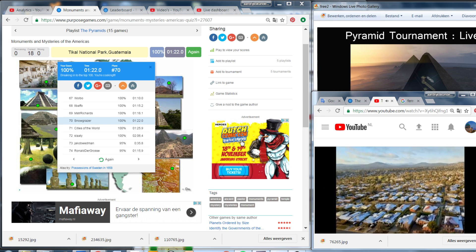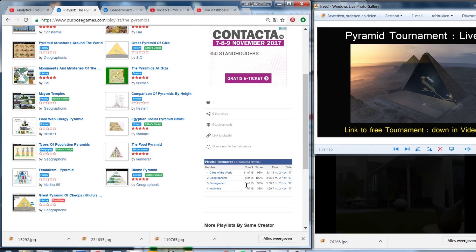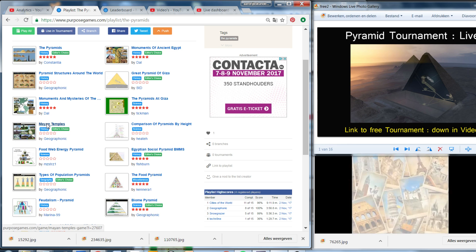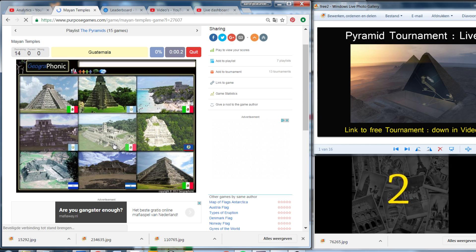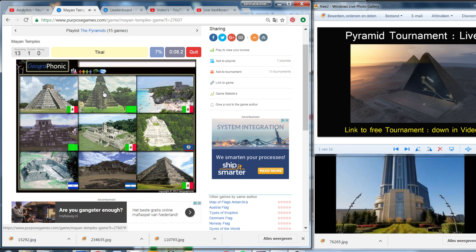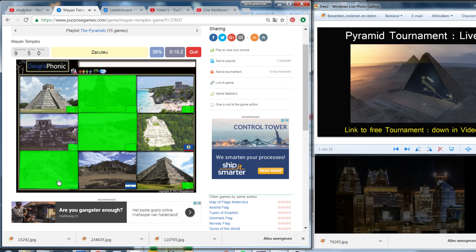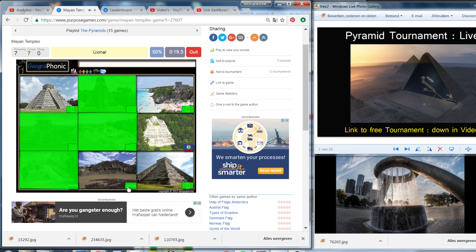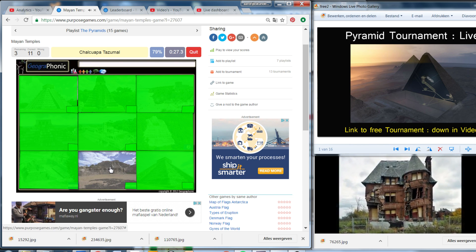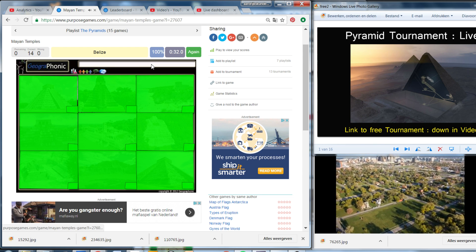Let's see how we're doing — third position, we've played five games. I think we go for it. Still in America — let's play the American Pyramids. Guatemala. Mexico. Mexico — Palenque. Copan. Zakuleu, El Salvador. Uxmal. Tulum. Caracol. Chichen Itza. Chalchuapa. Honduras. Yes, we did it on 100%! Now we go back.